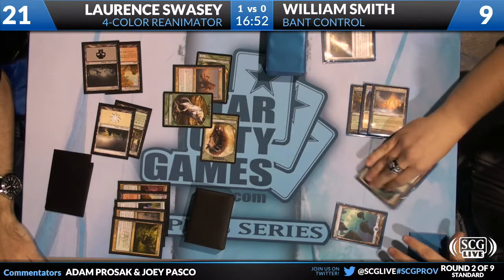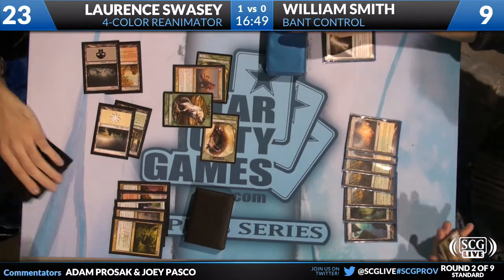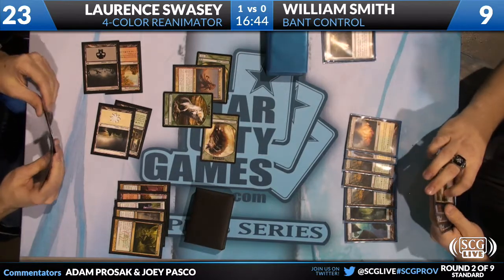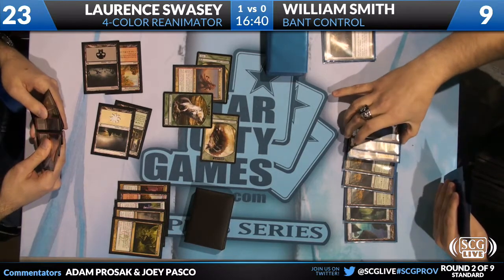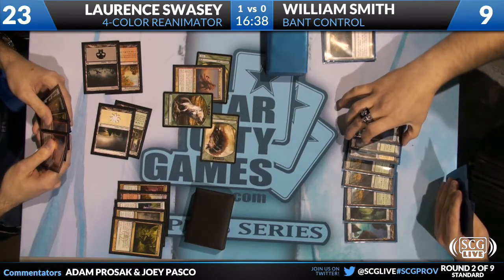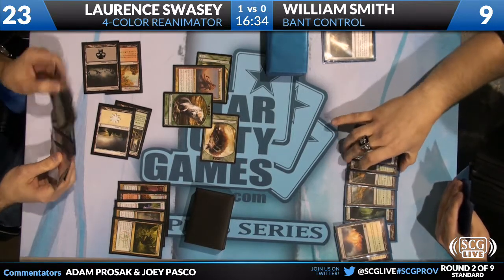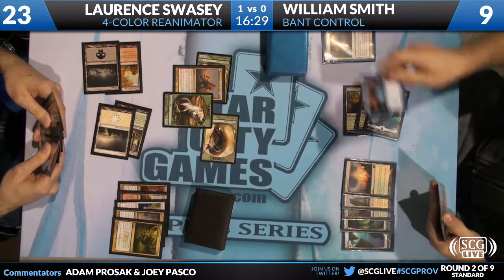Larry rebuilds after the Terminus with a Huntmaster of the Fells, getting a Wolf. William Smith is in need of another sweeper, but good news for him - he's got three Terminus main and four Supreme Verdict main. He means it - he just wants to sweep the board.